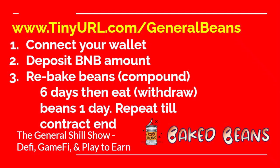You're going to connect your wallet, then deposit your BNB amount. This is the very important step that a lot of people miss — this is how you get your full 8% back from the system. You rebake your beans. This is compounding six days in a row. You can do it more often, but you have to make sure the time frame is six days. Then you withdraw your beans for one day. You repeat that until the contract ends.